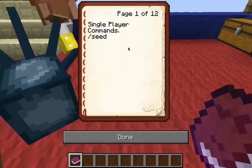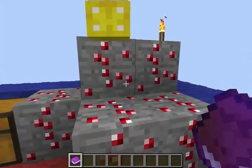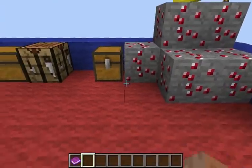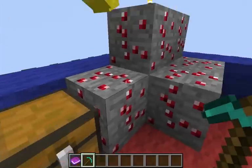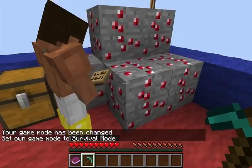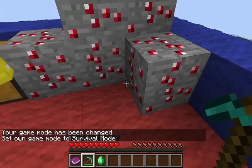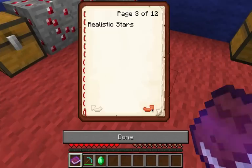Next is the emerald ore — you might notice they're red, not green. I'm not sure why this is, but they can only be mined with diamond and iron pickaxes. Even though they're all red, when you mine them they're green — they're trying to confuse us.